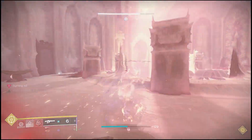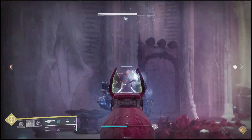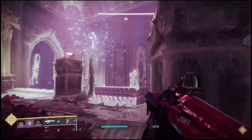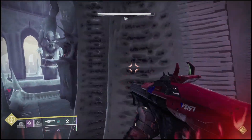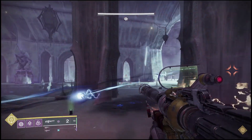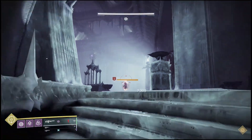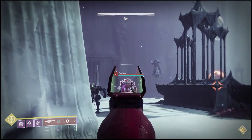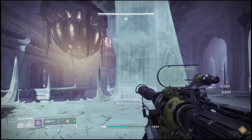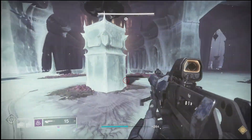Once the room is cleared out, there will be a crystal in the center just floating in the sky. You'll only be able to destroy it once the adds are gone, or at least the two knights. Go ahead and destroy that crystal, then be on the lookout for some thrall that will most likely spawn after. You can then move on to the next room. There will be a shrieker in this room as well, so you really want to be on the lookout for that and the witch. After clearing out this room there will be another crystal, so look in the sky above where the shrieker was and you should see it.